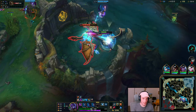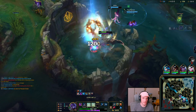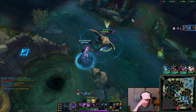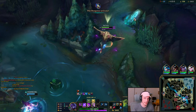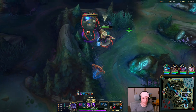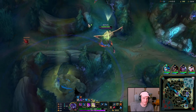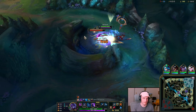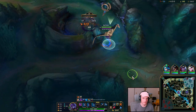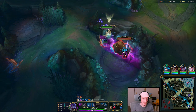This is how you ramp on Belveth. Now the next objective is the Baron, without a doubt. So we're going to do these blue side camps, and then it's all about fighting around that top side. Because right now we don't have anything to fight for — we've taken all the outer turrets at 18 minutes in the game. So we might as well farm until that Baron is up.